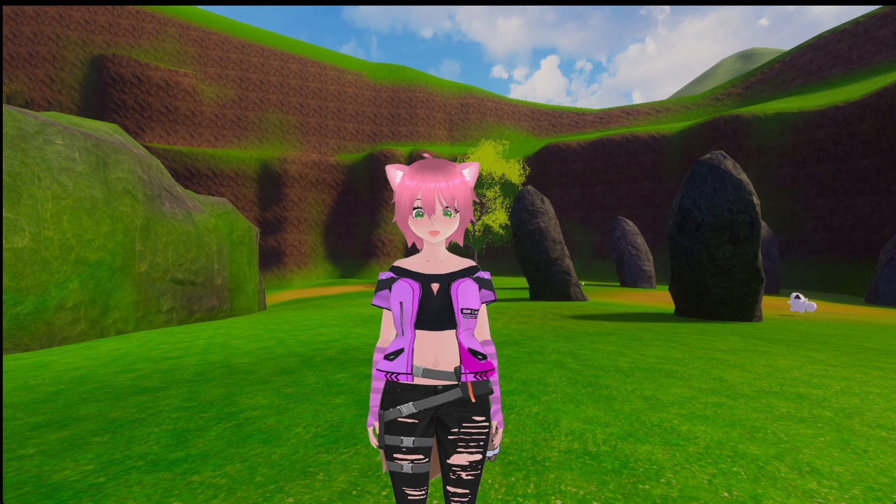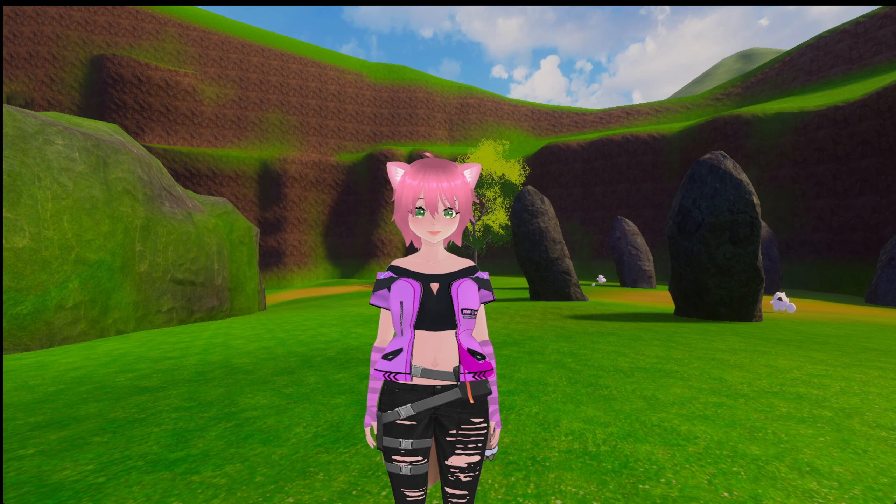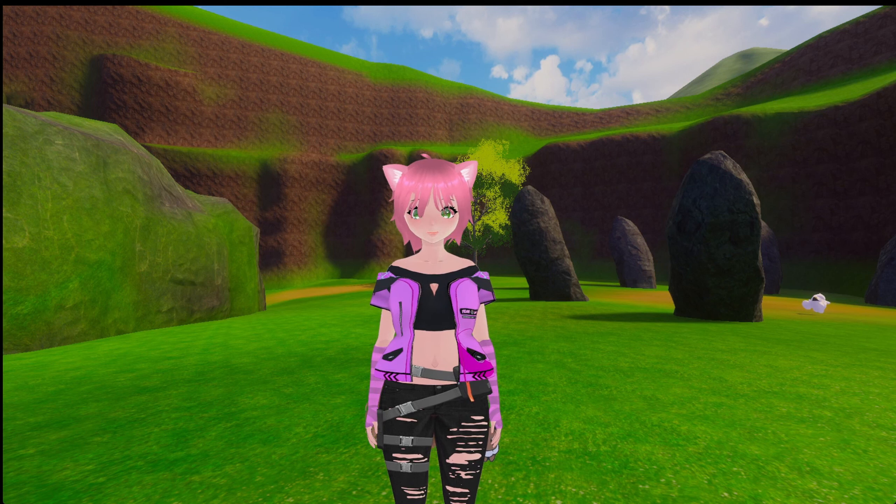Jolteon's fur is not only offensive, but it is also defensive as well. The bristles are sharp and stiff when they build up electricity, and they stand out from their bodies like quills. If a Jolteon feels threatened, it can launch these electric spikes at an enemy. This is often seen in moves like Pin Missile, which Jolteon learns at level 25.